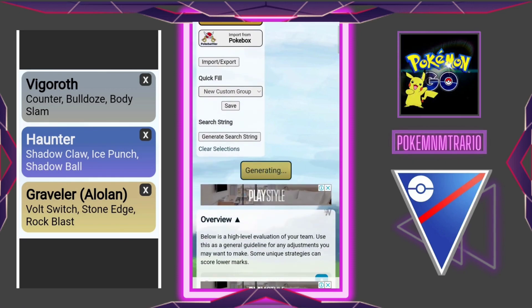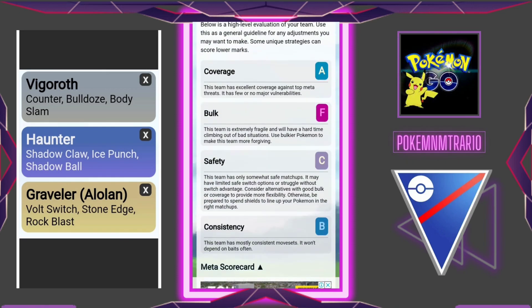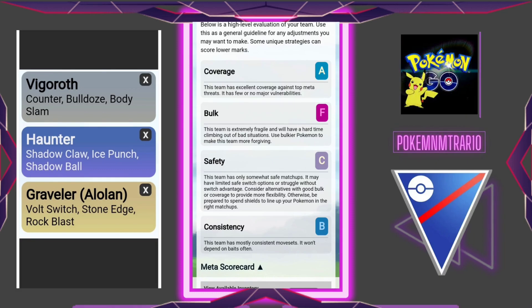Now let's see the rankings and performance according to PvP Poke. Coverage is A, Bulk is F, Safety is C, and Consistency is B. This is an anti-meta team. I highly recommend this team to you if you are losing many games. Thank you for watching this video.